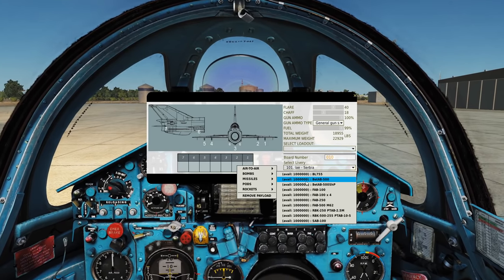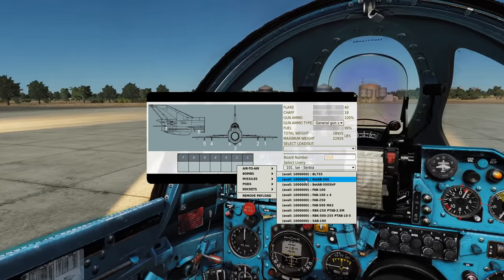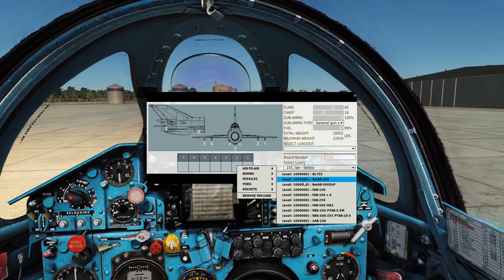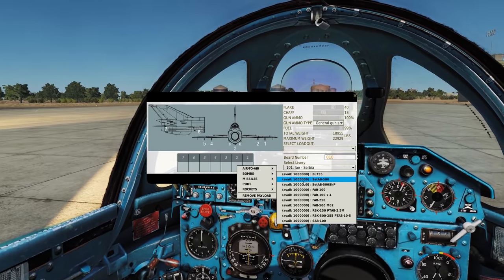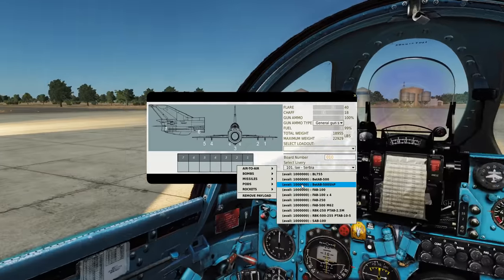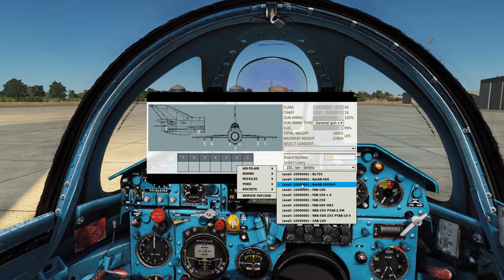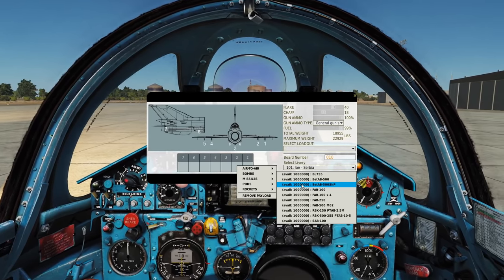Then we've got the BET-AB. The BET-AB is an anti-concrete or anti-runway bomb. The BET-AB 500 is just a standard, and the 500 SHP uses a parachute to be retarded and then a rocket engine to propel itself straight down into the ground. The SHP can also just be dropped in a horizontal approach, which makes it a lot easier at low altitude - otherwise it's going to be very inaccurate anyway.